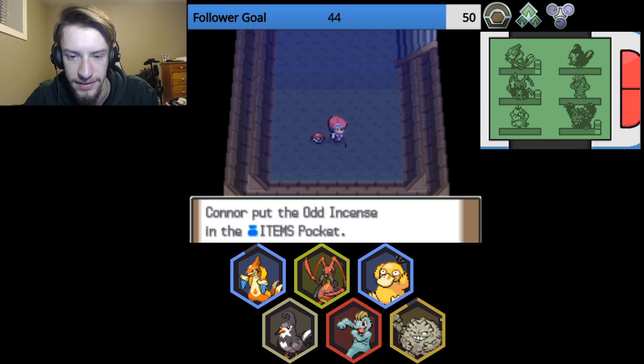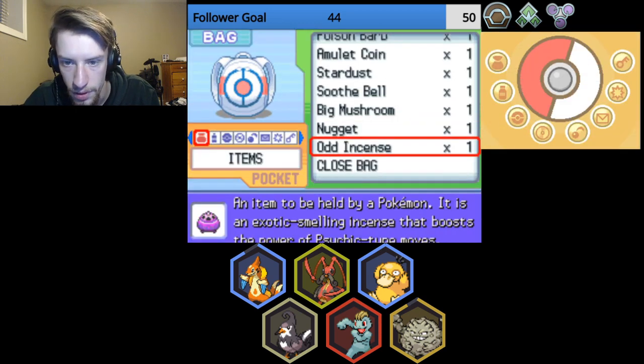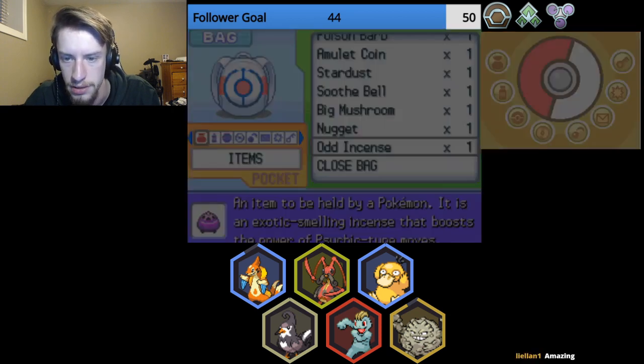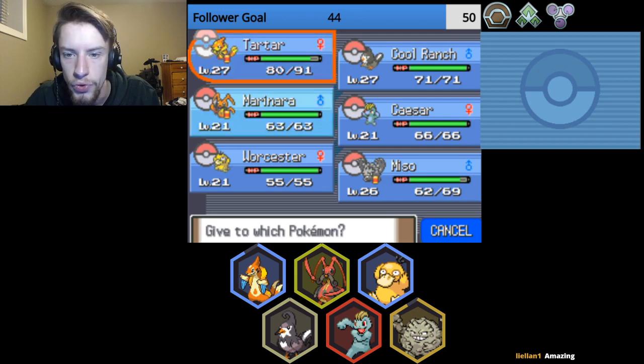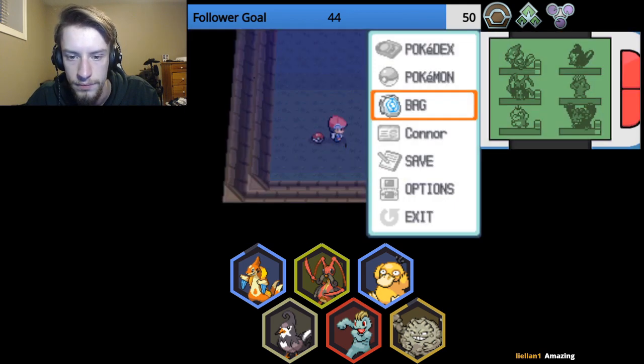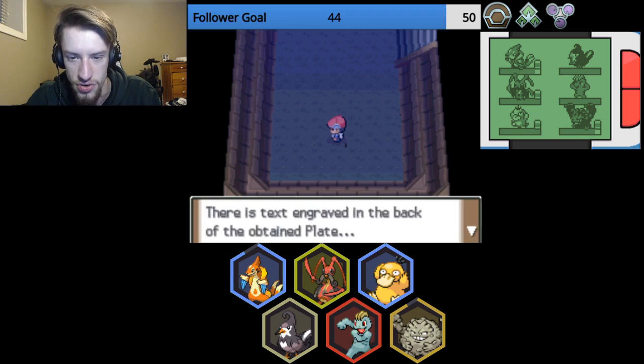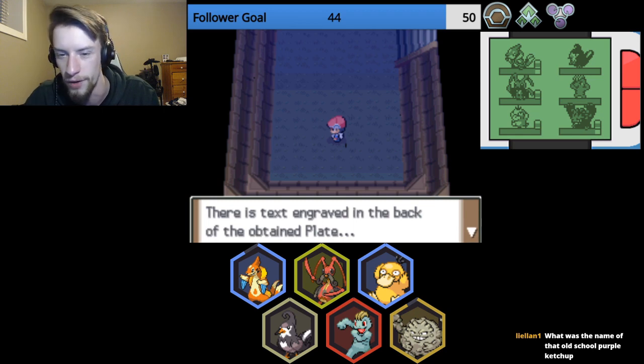Found an odd incense. What does that do for me? It boosts the power of Psychic-type moves. Fantastic. I will give that to Worcestershire for now. And finally, what do we got? A mind plate. There is text engraved in the back of the obtained plate. What was the name of that old school purple ketchup? I don't remember. I'll have to look that up.